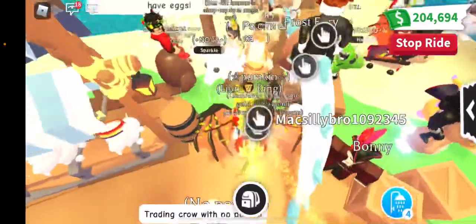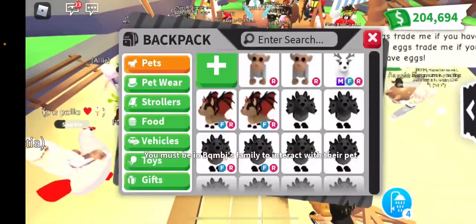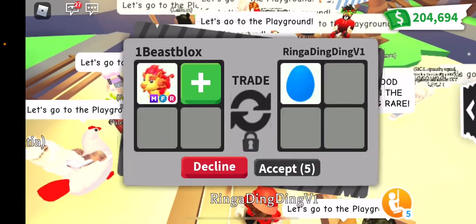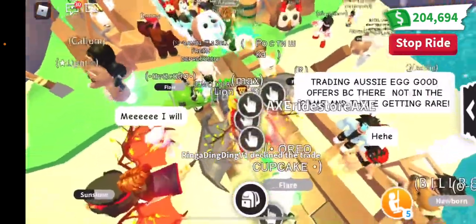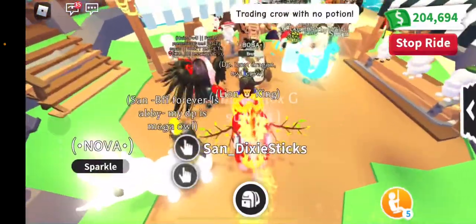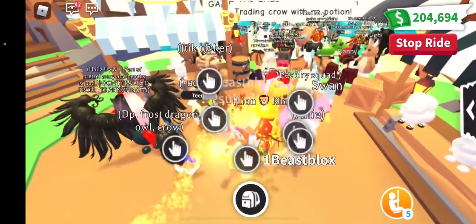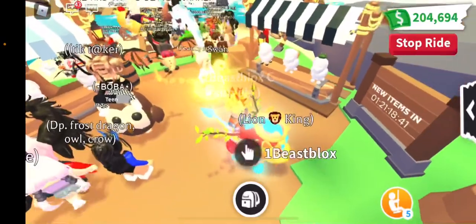Alright, I think that's it for today. I just wanted to show you the new update. It's kind of cool. Oh, this guy offered me again — the egg guy with the blue egg. He declined — I was not going to accept anyways. I want pets, not eggs. Like I said, I just wanted to show you guys this new update. They call it the spring festival and it's pretty cool.